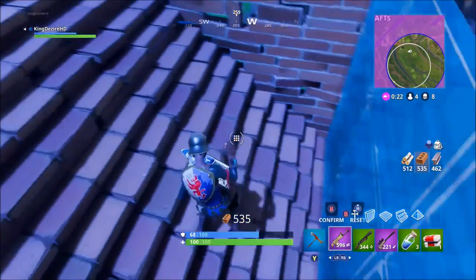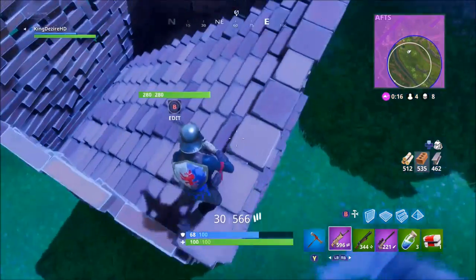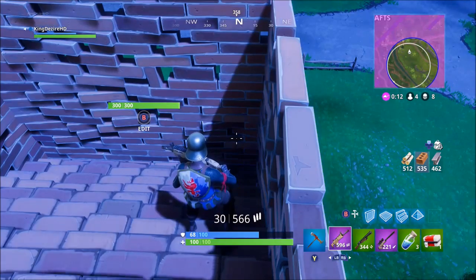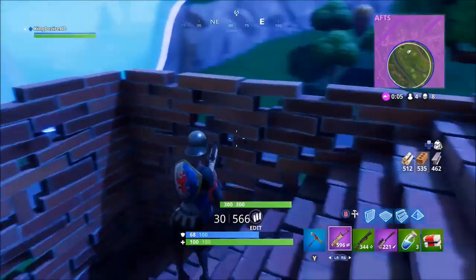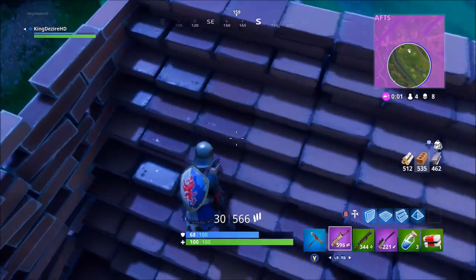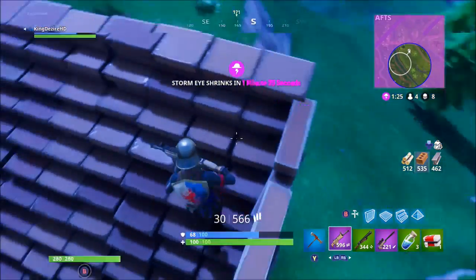The next place I like to call the Fields, or the Crops. It's a really good place to drop — it has about four or five houses including a little barn with some weapons in it. It's an amazing, really fun spot. I highly recommend it. It works really well for squads and exceptionally well for duos.